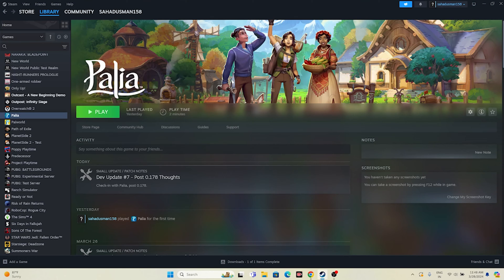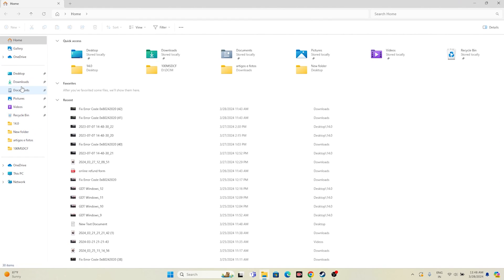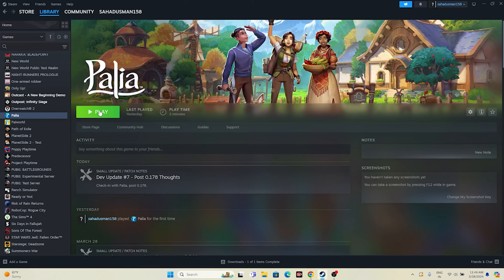Next, try deleting the saved game files. Open File Explorer, navigate to Documents, and find the Palia folder. Delete that folder. Keep in mind that deleting it will cause you to lose all game progress, but it is worth trying as it helps fix these kinds of issues.